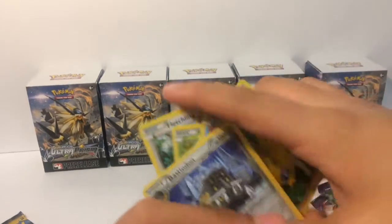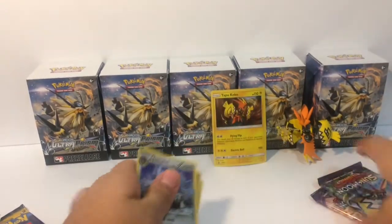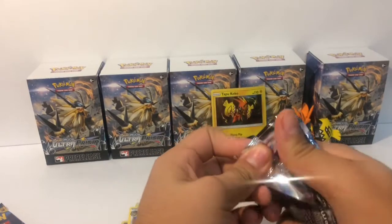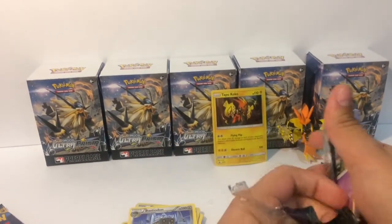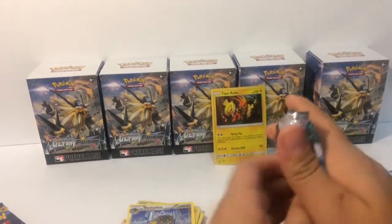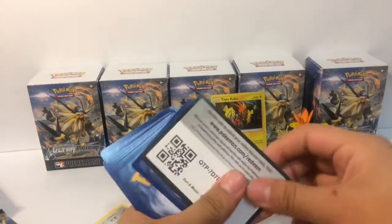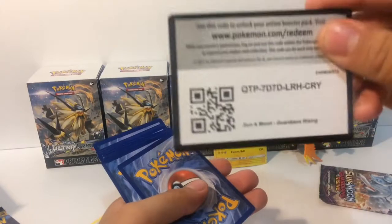Now we're going to go to our third pack guys and it's going to be Guardians Rising Top of Coco. I feel good because I always get something when it's a Top of Coco box, or if it's a Night Sails box. Night Sails is one of my favorites.